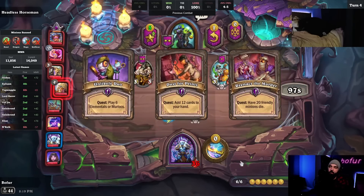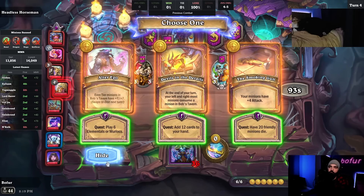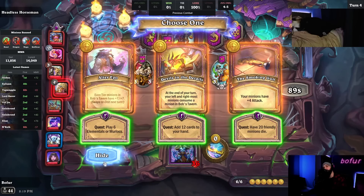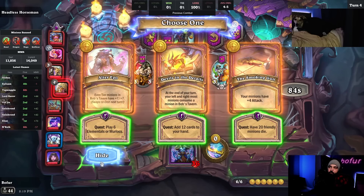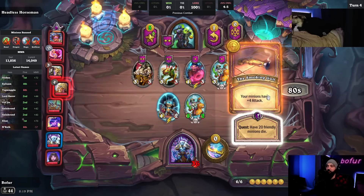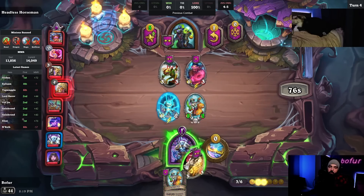Minions die — super good. Minions die, gun. Yeah, we can level straight to six this game. Alter ego — meh. You see him wake up, people are firing off guns. This might be too much power.